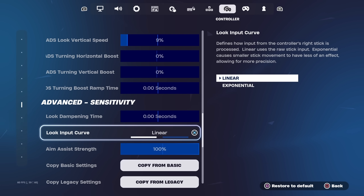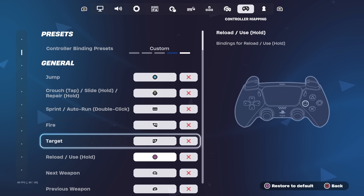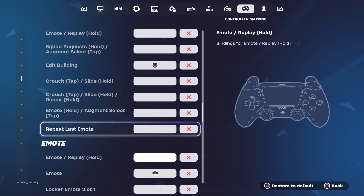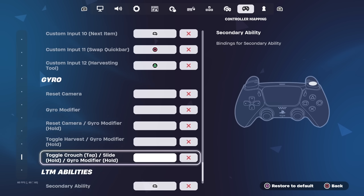For Look Dampening Time, set this to 0 seconds for less delay when you push your right stick. Look Input Curve should be on Linear, Aim Assist Strength at 100%, and both Dead Zone settings at 10.10. For the controller binds, I play on Custom Controller Binds — you can pause the video if you need to review them. I recommend using your own binds, and if you're new to Fortnite you can try mine, but make sure you use what's comfortable for your fingers.